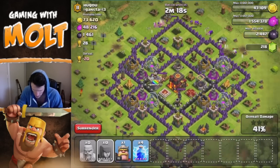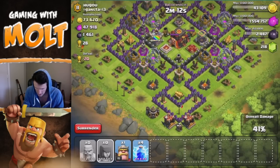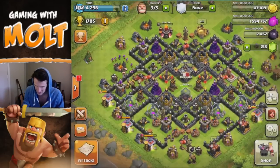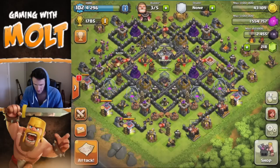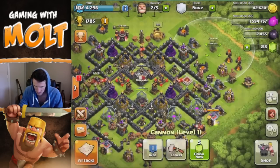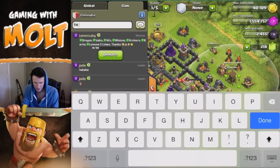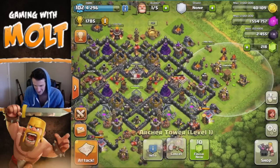We got enough gold — I'm not gonna use my King or anything. We're just gonna go ahead and surrender right there. We got 400 dark elixir just from those two drills — see, that's what I'm talking about when your drills are maxed out, you're gonna get a lot from them. We have three builders up, so we'll go ahead and upgrade this cannon as well and upgrade this Archer Tower. Let me announce to everyone that I am at Town Hall 10 now.